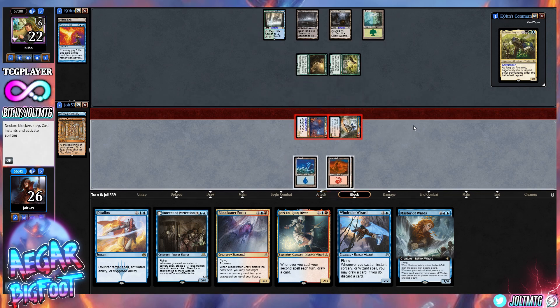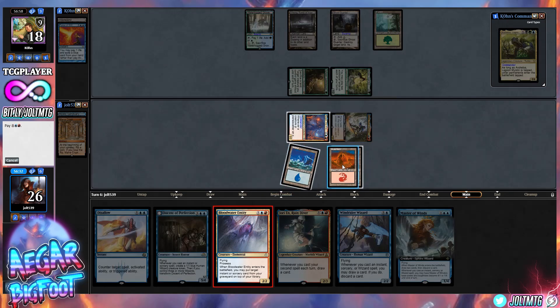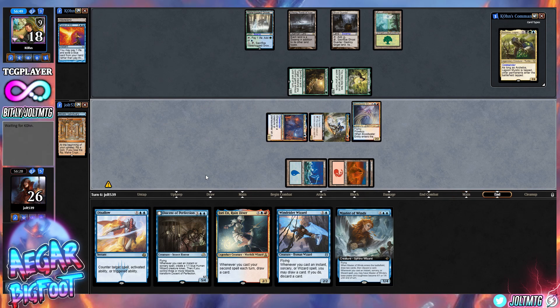I feel like they probably would have gone for a board wipe if they had one last turn. Let's get a few more options on the battlefield — we're going to go for Blood Water Entity. We're not going to be able to put an instant or sorcery on top of our library, but at least we get an extra creature that gets a bonus from casting instants or sorceries. They only have three cards in hand — pass the turn.